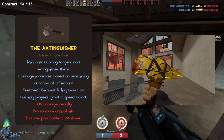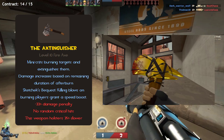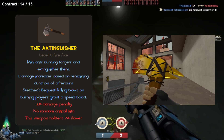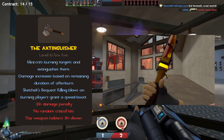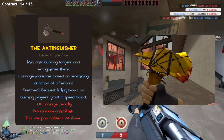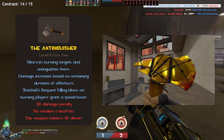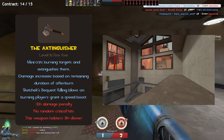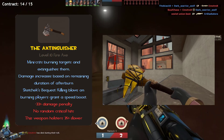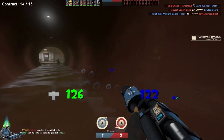The Extinguisher does minus 33% damage compared to other melees, only making it do 44 damage. It also deals no random crits, which is to be expected from a weapon like this. Finally, the weapon holsters 35% slower, which again emphasizes its finishing weapon concept — you'll have to make sure you maximize your damage, otherwise you'll have to wait longer than usual to kill someone with your primary or secondary.